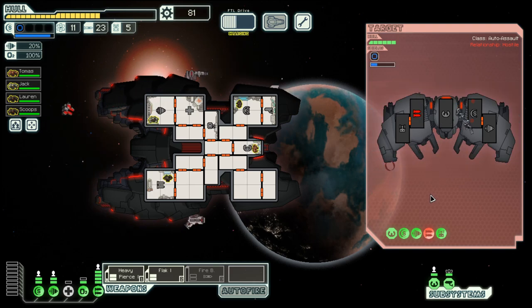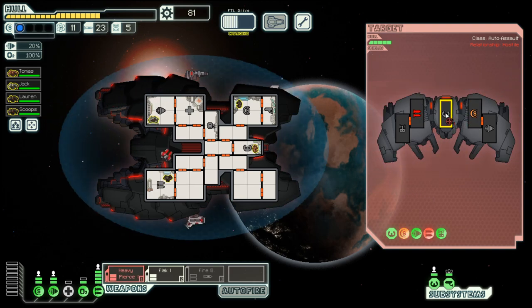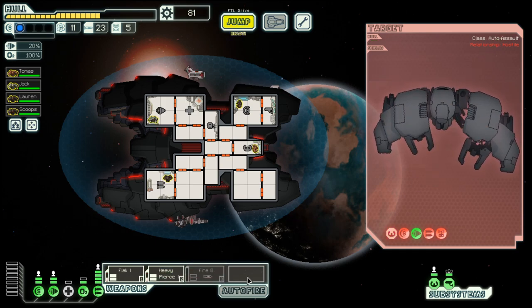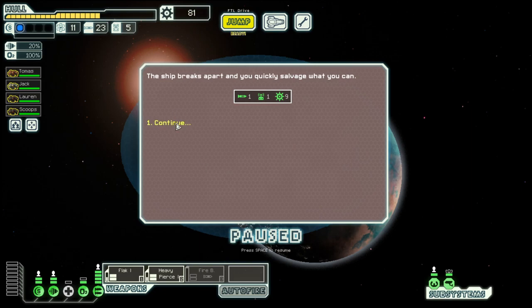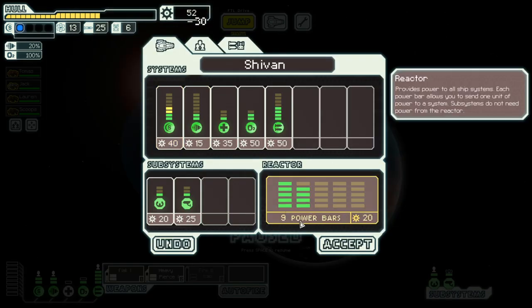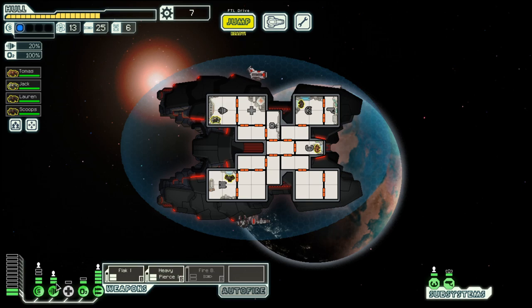I think the other side is enough. Let's have the flak in the first slot — not that it really matters that much, but when weapons go down, they go down from the right. That's enough scrap for the second shield.